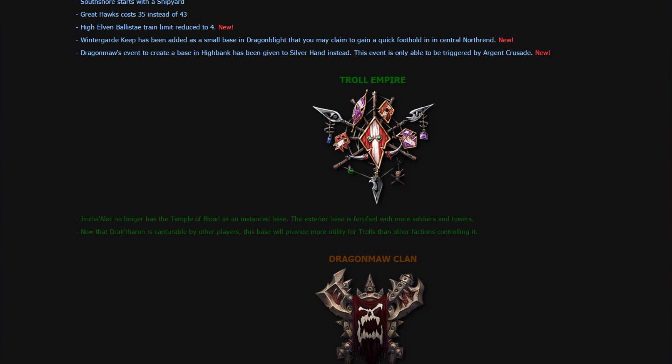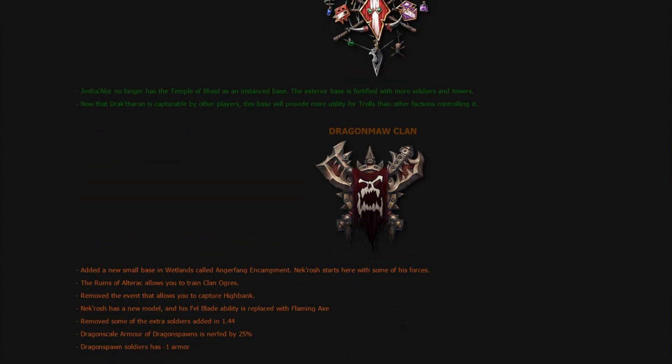Gentilor no longer has a Temple of Blood as an instant base — the exterior base is fortified with more soldiers and towers. The instance is now gone, and since Drak'Tharon is a captured base by other players, it will provide more utility for Trolls than other factions controlling it. Added a new base in the Wetlands called Angerfang Encampment — Nekros starts there with some of his forces. The Ruins of Alterac allows you to create Clan Ogres. The event to capture Highbank is removed. Nekros has a new model and has Flaming Axe instead of Felblade. Some extra soldiers from 1.44 have been removed.